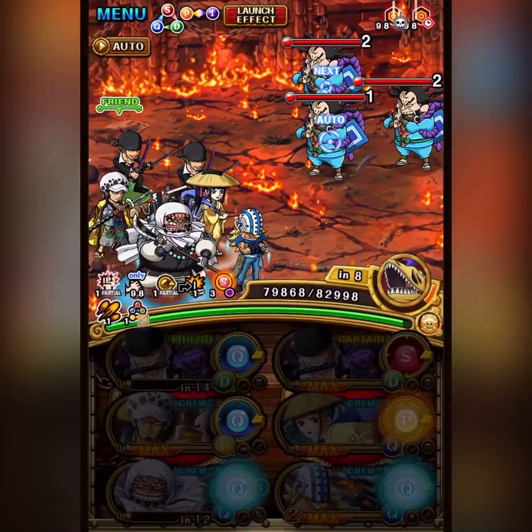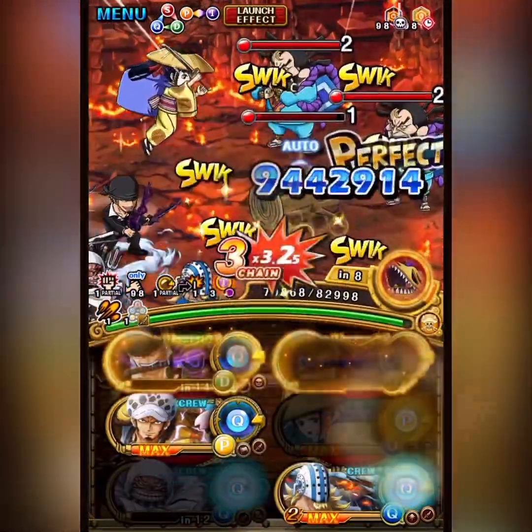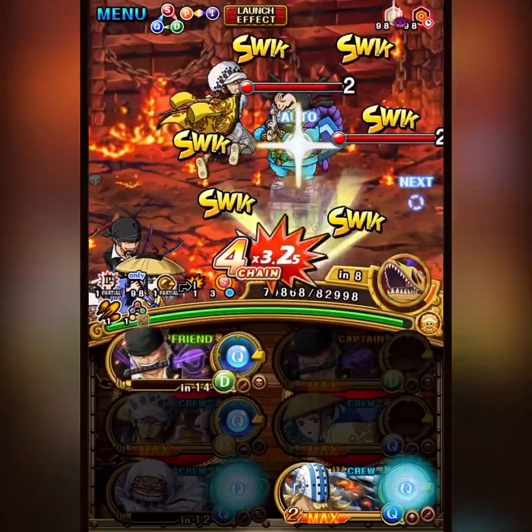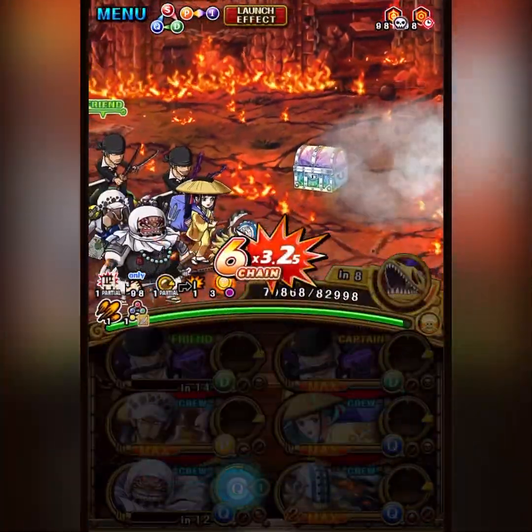I guess this means we get color affinity from the special though, so not all bad. It means the remaining units will do a bit less damage, but it worked out fine.